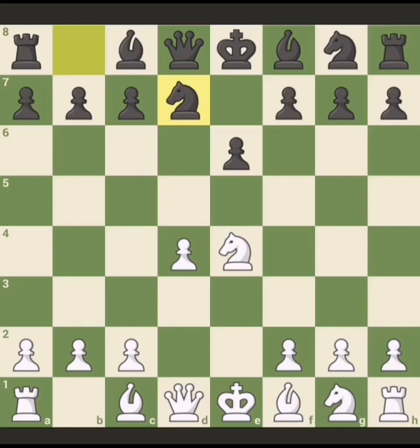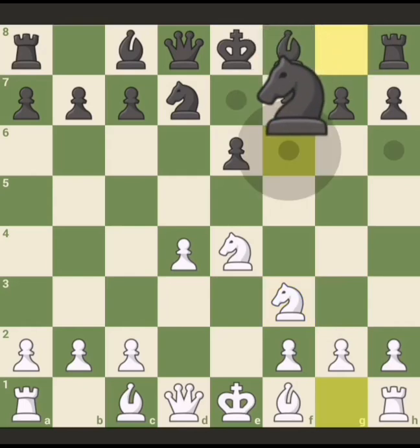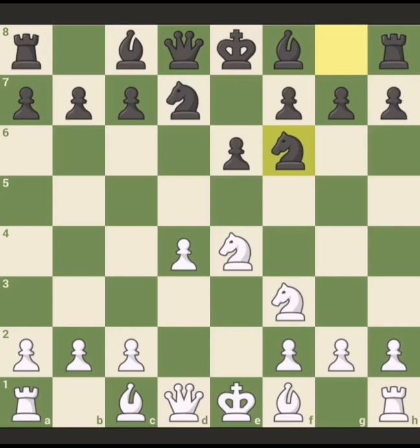Here white should just play knight f3, knight g-f6. Black can also play bishop e7 and then after that bishop e3 and knight g-f6, but this line will be discussed in future videos. So here black plays knight g-f6, bishop d3, and now b6 — black wants to create a fianchetto bishop on the queen side.